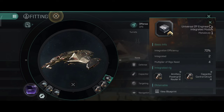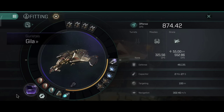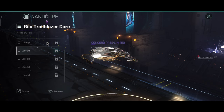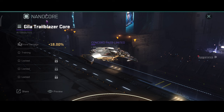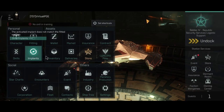For the rigs I have dual drone speed augmenters and one integration for tank — a combination between DPS and tank. I didn't really feel like going full DPS on this Gila after all; they have a nice shield so might as well take advantage of it. The engineering rigs are also focused on capacitor and power grid. The nanocore is the Rail Blazer nanocore — it is easily obtainable from the Concord pass, and it gives me plus 18% extra drone damage.